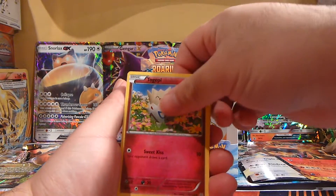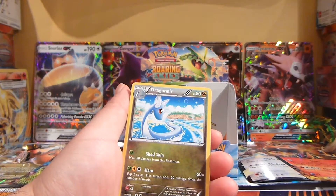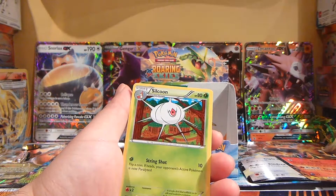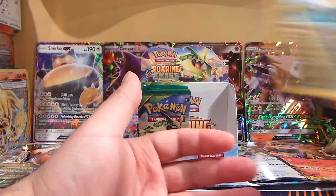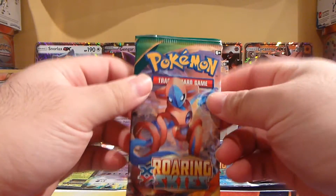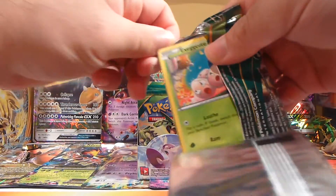We got Togepi, another Togepi — two Togepi's, that's nice. There's Shuppet, Dragonair, a Steven, a Silcoon, a Binacle, and a Dragonite. First pack, no EX or anything, but we have a chance to get anything now because I bought the box.